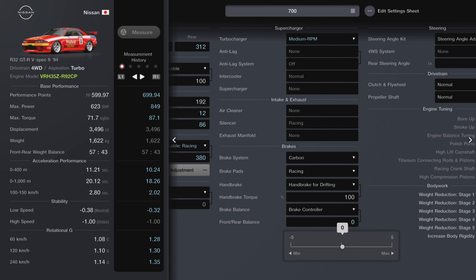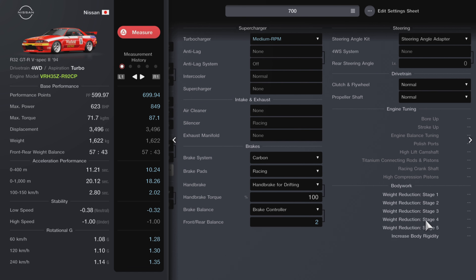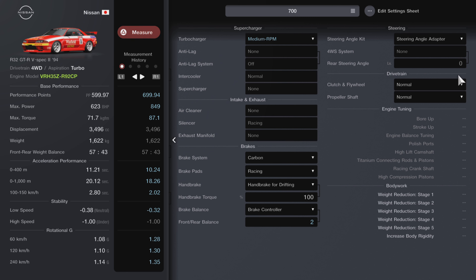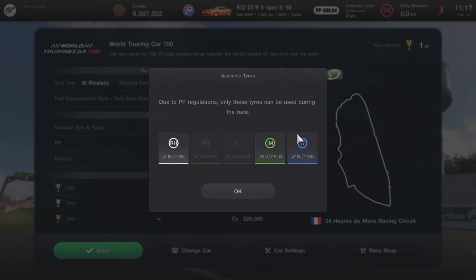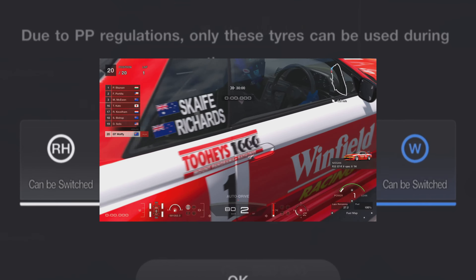We're doing the same thing with the brake controller — when it's wet I'm pushing it forward to prevent sliding the rear end out under braking into corners. When it dries out I push it back to help rotate the rear of the car and get a better slip angle. Other than that, there's not really any other changes. We're taking this build to Le Mans for the 700pp event — make sure you've got the intermediate and wet tyres ready.